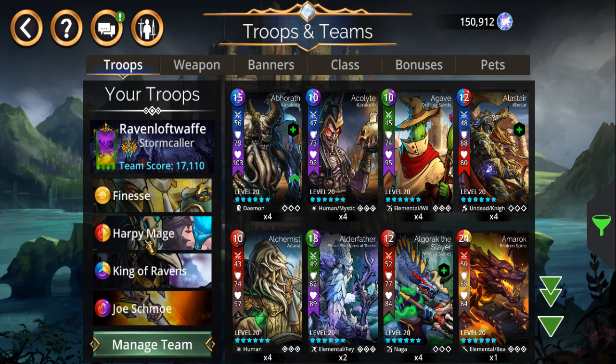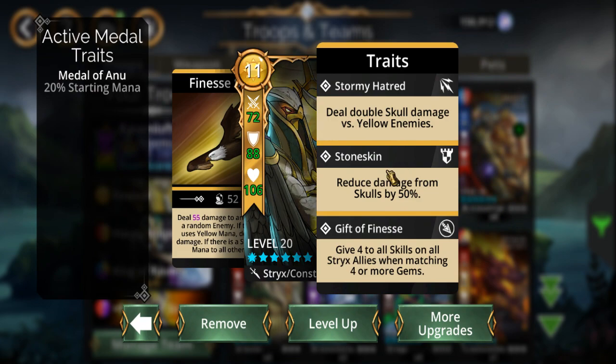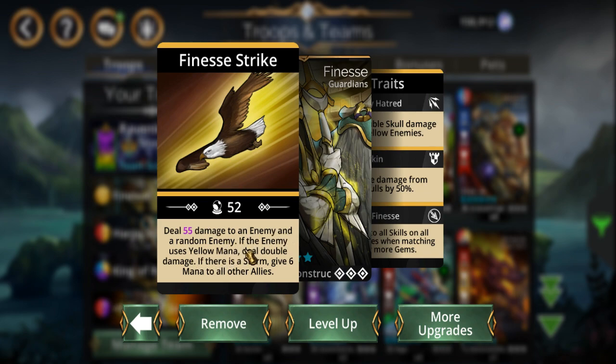Eventually I did some different variations and this is basically the final result. There was also another version of this team that one of my regulars, DJ's group, came up with — if I have time I might show that one as well. But this is the finished, all-purpose one. Finesse has skull damage reduction, anti-yellow troop, gives plus four to all skills to all strict allies, and my whole team deals damage. If it's a yellow enemy it deals double damage, and gives six mana to everybody.